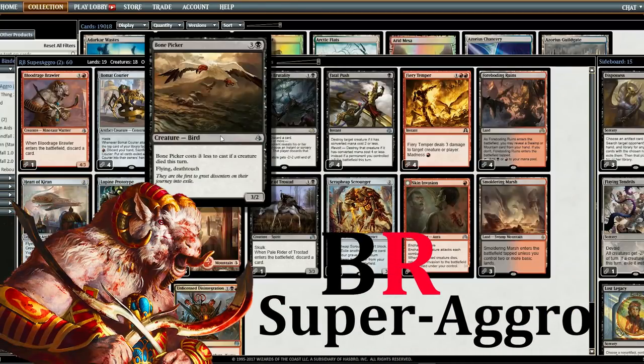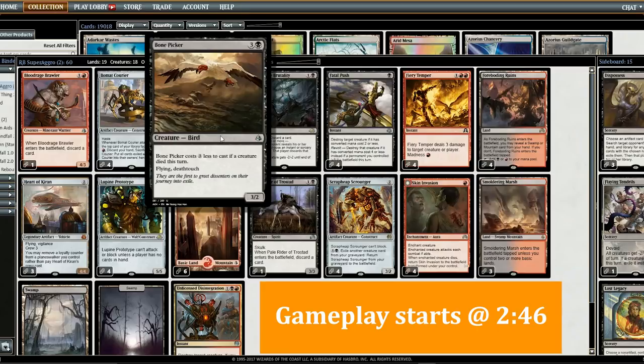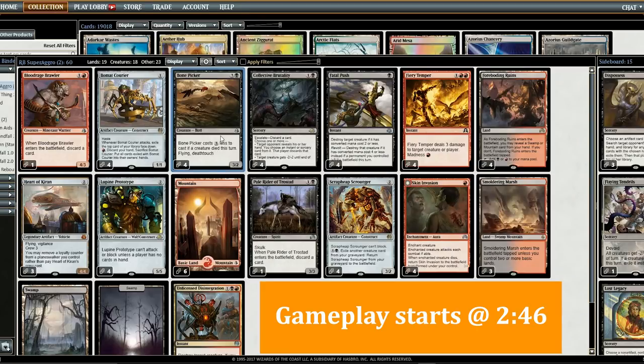The new card Bone Picker works really well in aggressive decks. However, Standard right now doesn't have many aggressive decks, with most decks going off on turn 4 or 5. The question is: can we make a super aggressive deck in Standard that wins more times than it loses?